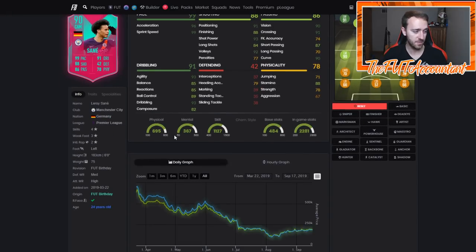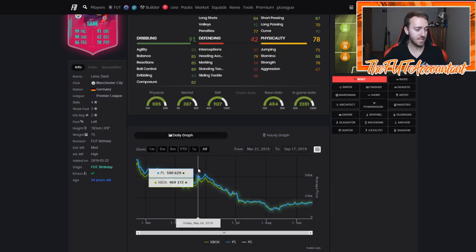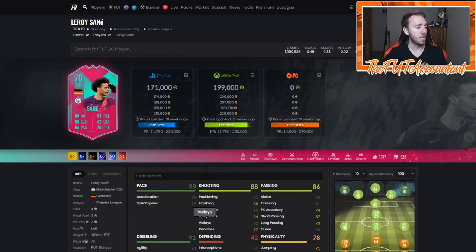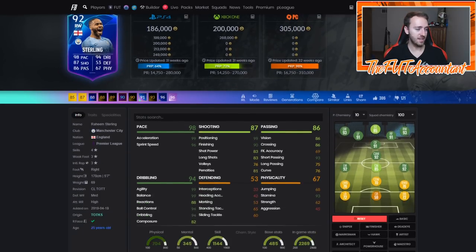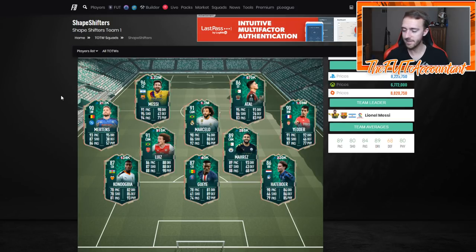Some of the cards that went up the most last year were actually position changes, which makes me think Shapeshifters have a really good chance to do well this year. If you want to buy a card out of packs for your team, Shapeshifters look really good. This center attacking mid Sané went from 390k, inched up during Premier League TOTS to 445k, came back down on the weekend, and then went even higher — from 390k all the way up to 532,000 coins a couple weeks into Team of the Season.